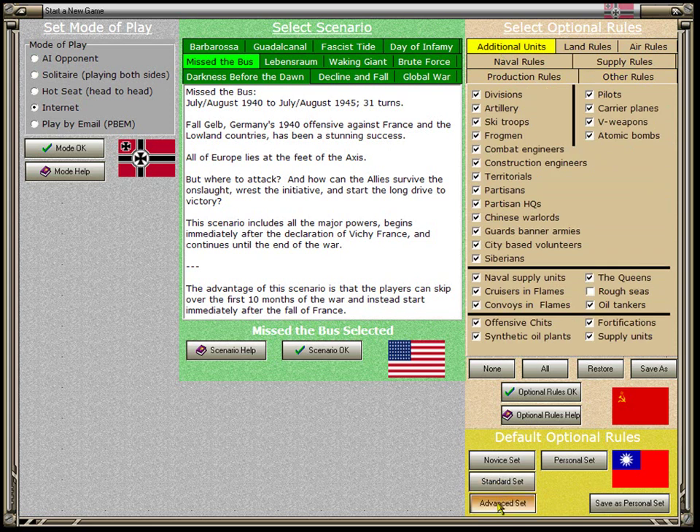I would advise that if you have a personal set you want, save it using this button. For example, take the Advanced Set and turn off cruisers and flames. If you turn all optional rules off and click Personal Set, you get the Advanced Set with cruisers and flames turned off. The Personal Set is a convenience — set the rules you like, save as Personal Set, and every time you start a new game you just click one button. You can also save multiple copies under different names.